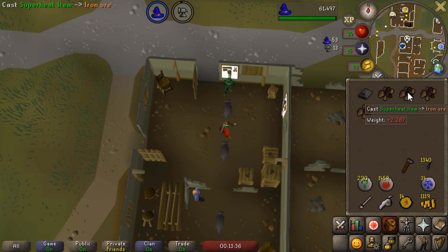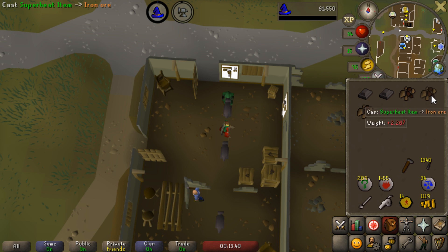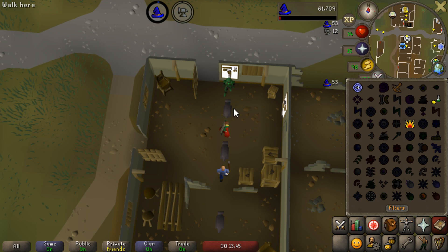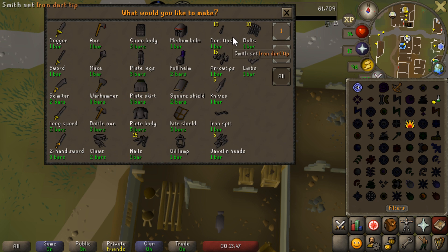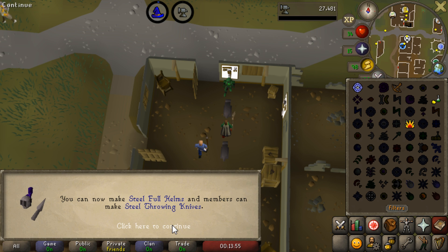I finished up superheating the iron ore I had in my inventory, and that actually got us to level 45 magic. That's pretty nice. We can now teleport to Camelot, which will save us a fair bit of time. And now with the remaining 300 or so nature runes, let's go to the Falador Mine, and I'll go ahead and show you a little nifty training method.